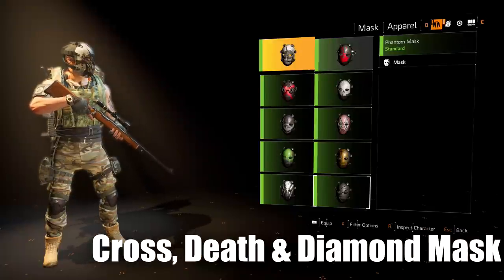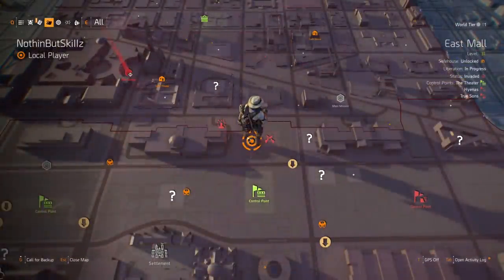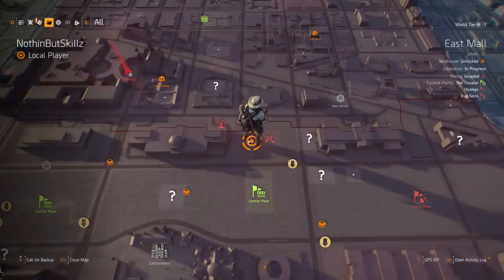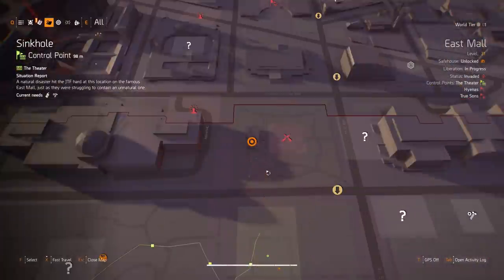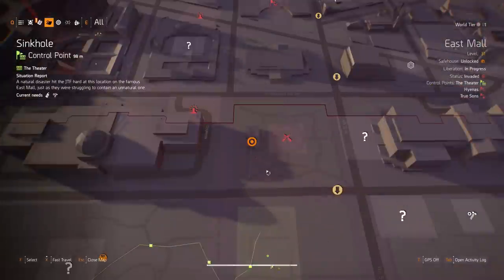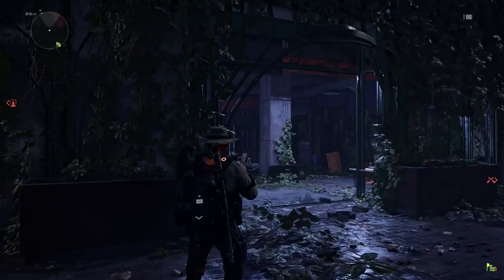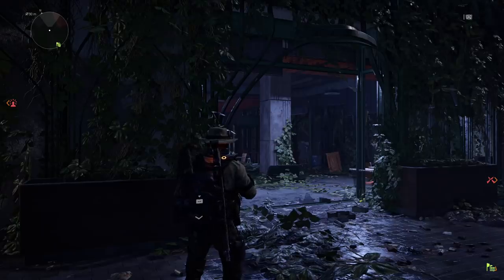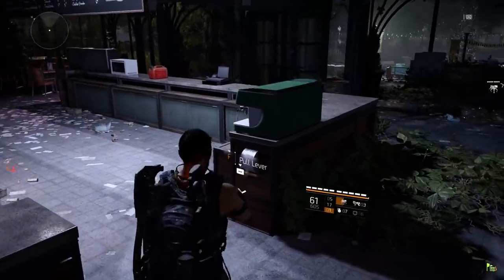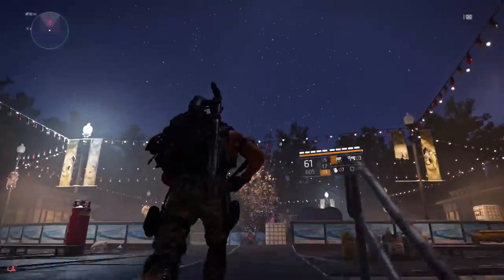The next four masks are all found at the same location — just north of the Castle settlement and above a control point. There's a Christmas tree there; the building next to it has a switch you need to flip. You must wait until nighttime for the hunters to come out. Once dark, pull the lever in the building, then head straight to the Christmas tree and run around it — the hunters will spawn.